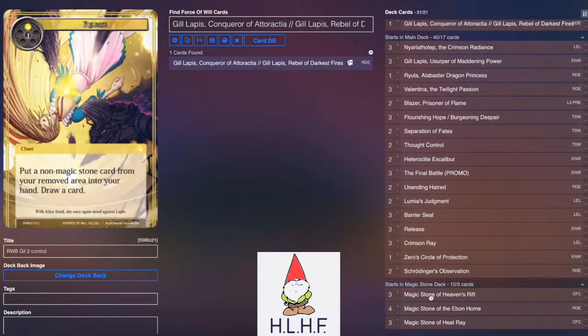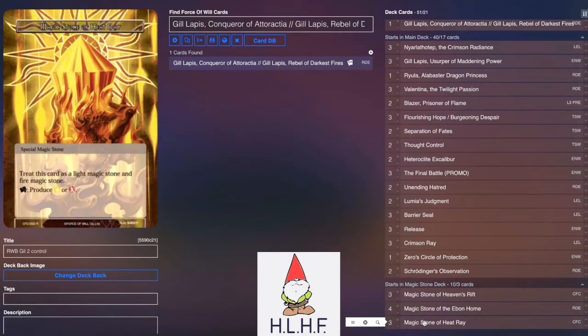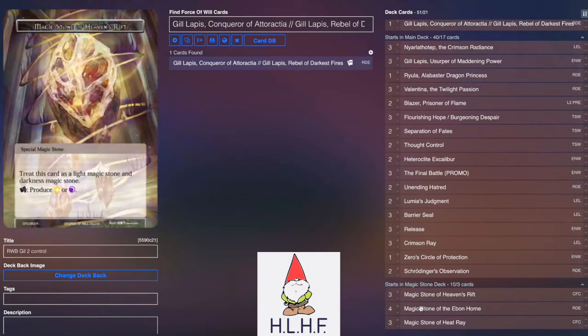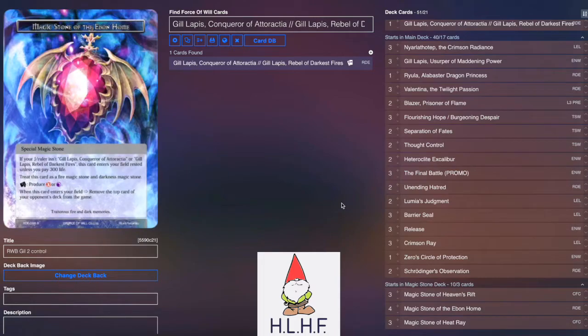Going into the stones real quick: we played three Heaven's Rift, four Ebon Home because it is his primary color, and three Heat Ray. This way we have seven red sources, seven darkness sources, and six light sources to kind of balance the colors.